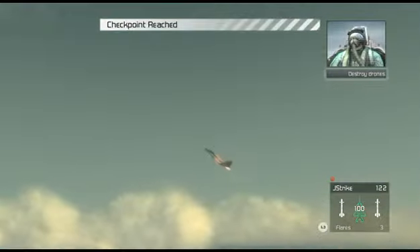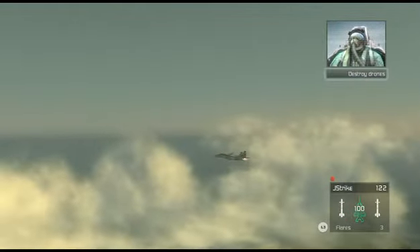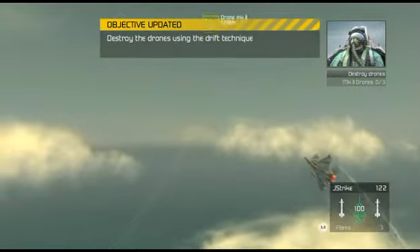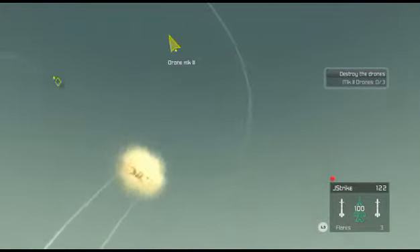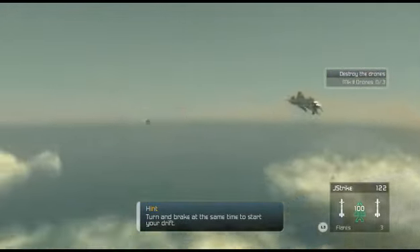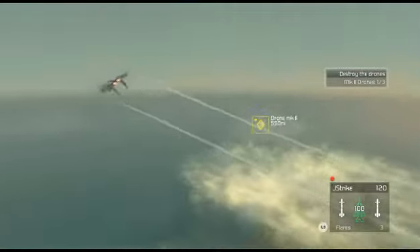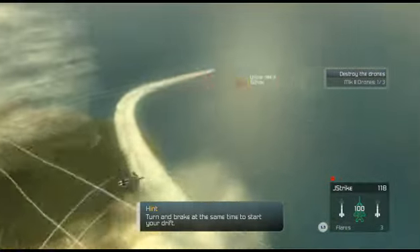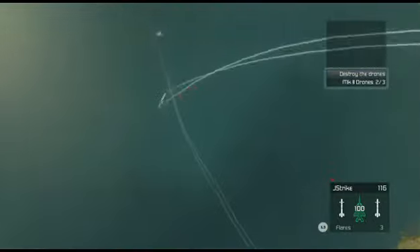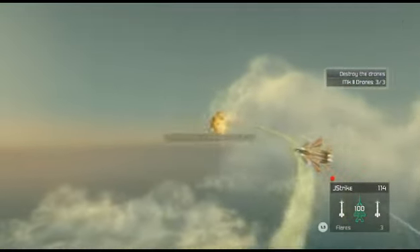Now we're going to launch some combat drones. Don't worry, they're not armed, so they won't be shooting at us. These drones are highly maneuverable. You'll have to push the plane to its limits in order to get a shot at them. Using the side-slip maneuver at the right time during a turning dogfight will put the drones right in your sights. Let's see you do it. Nice shot — might make a fighter pilot out of you yet. That's a kill. Not half bad, Crenshaw. Stay focused. You're doing great. Good shot. That one's finished.